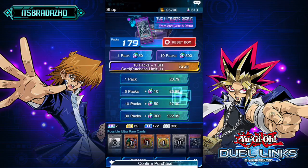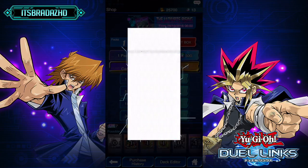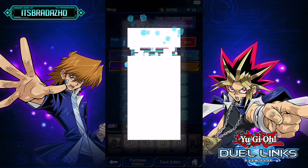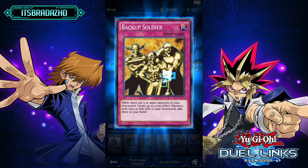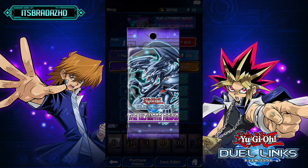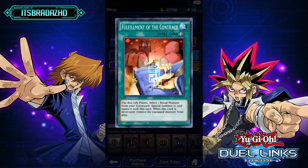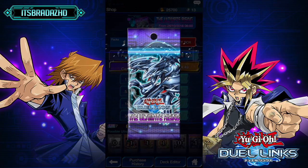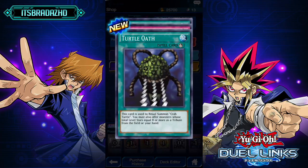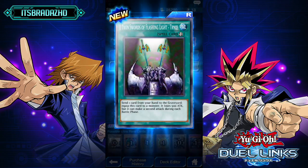Now onto our last ten packs of this video. We've got Kaiba here. Ascending Soul, Samsara, and Backup Soldier — not too bad, especially for this game. Samsara again, Element Soldier — that's good. And Fulfillment of the Contract is going to let us get our Ritual Monsters back. Turtle Oath is going to let us summon our Crab Turtle. Enchanted Javelin and Twin Swords of Flashing Light Trice.